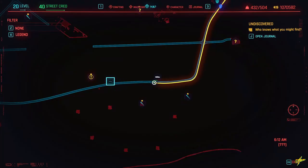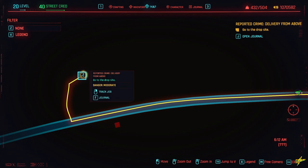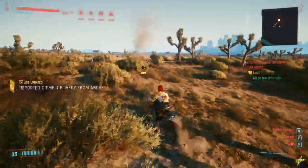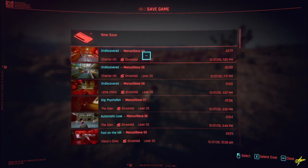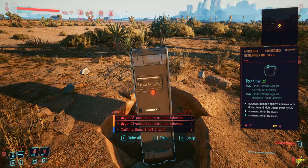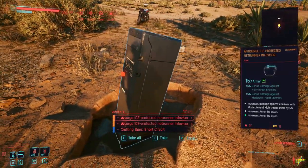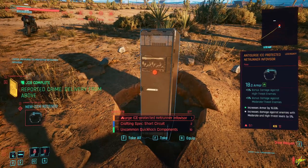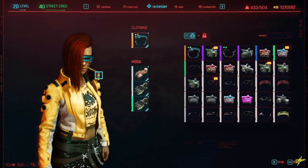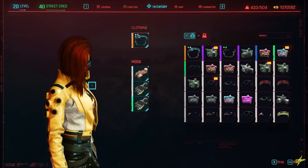If you track the side mission you'll see it's only a couple hundred meters away in the same area. Continue down the road to where the job tracking leads you — save the game here just to make sure you can reload if you don't get the desired mod slots. You'll discover a container that apparently fell from the sky, and it actually has two legendary Netrunner Infovisors. They both look the same, giving you double the chance to find one with three mod slots.